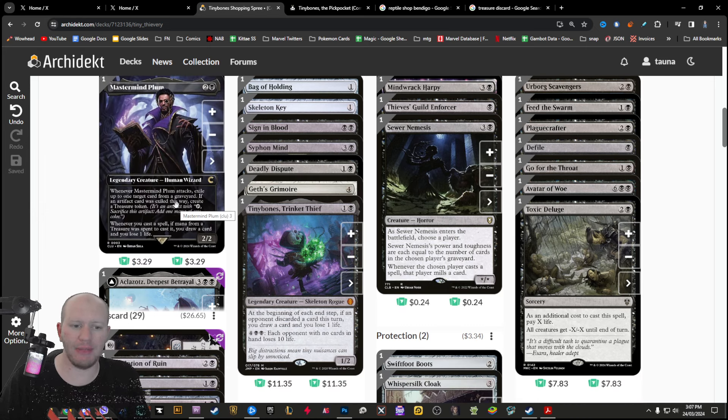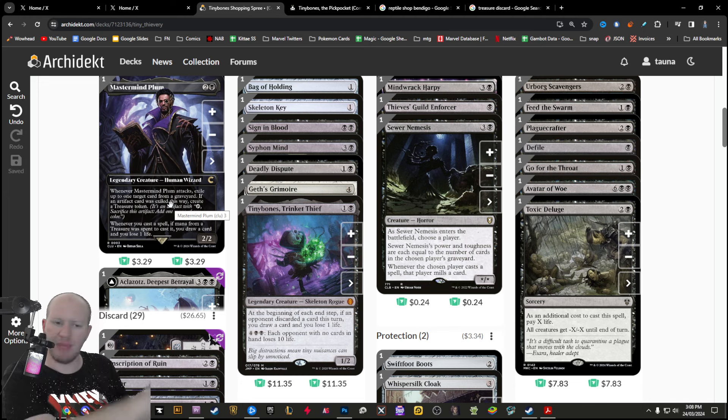Mastermind Plum, one of the cards from the clue set — whenever he attacks, exile up to one target card from a graveyard. If it's an artifact card, you get to create a Treasure. Whenever you cast a spell, if mana from a Treasure was spent, you draw a card and lose one life. The key part is that whenever he attacks, you exile a card from a graveyard, stopping anyone relying on their graveyard and potentially creating Treasures by exiling their artifacts.